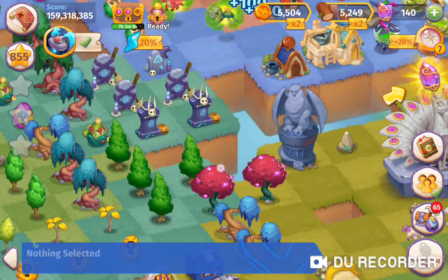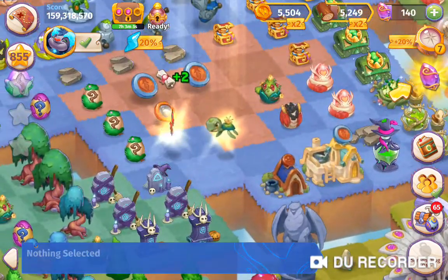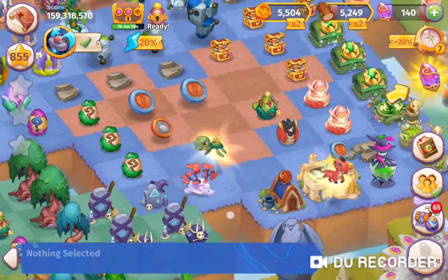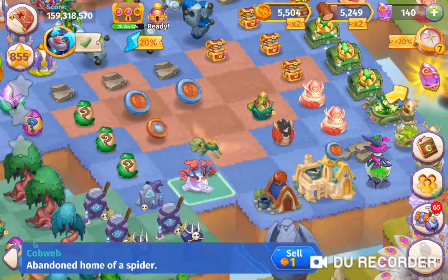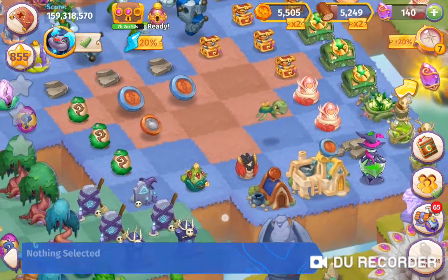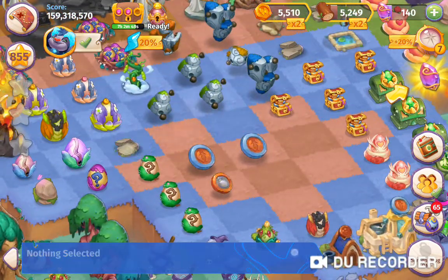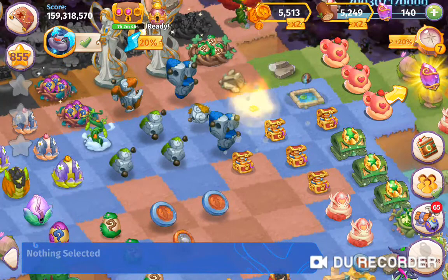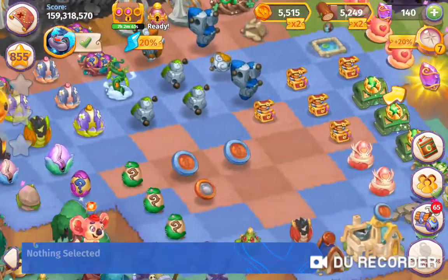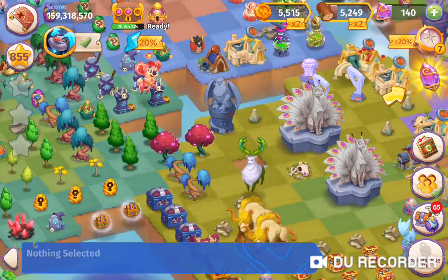We can merge these eggs here - I know I've got some down here. Let's do a five-merge with those. We got a dragon and a tall tree, so that wasn't too bad - quite a nice dragon and white bear item. Now we've got a tall tree egg and a dragon egg, so let's hatch these and get them out of the way.